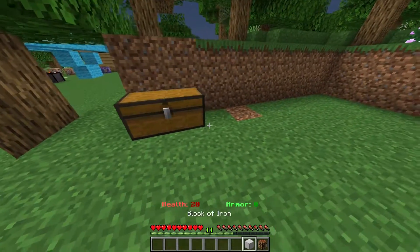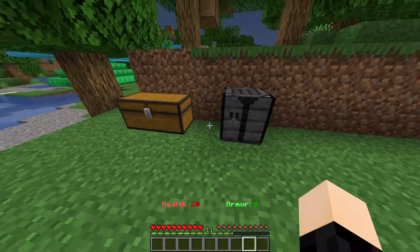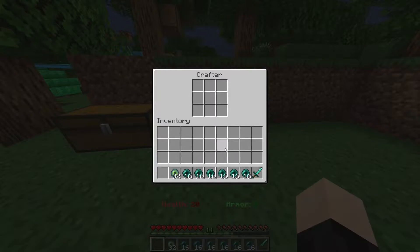You're going to grab these, place your crafting table down, and drop your block of iron on top of it. Then take your diamond sword, your enderpearls, and your eyes of ender, and make the recipe as shown.